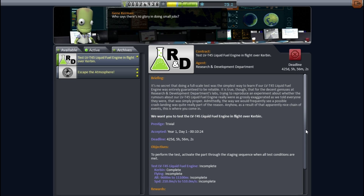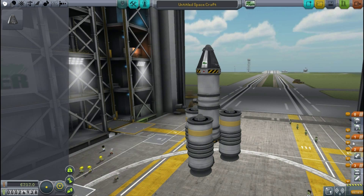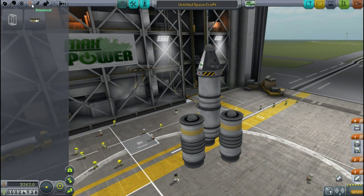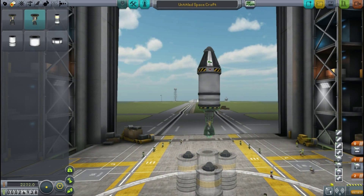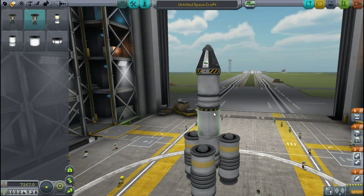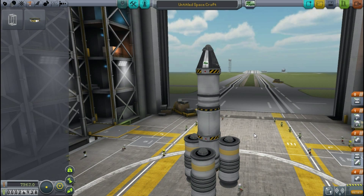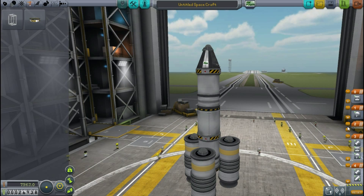And that's when I think - maybe I have to wait till all conditions are ticked and then launch the engine. That would be testing it under those conditions as opposed to just getting it up there. I think that might be right. So I decide to put a normal engine on the bottom and instead put a decoupler in with the testing engine, so I can get this up into the right position with all the ticks on, and then drop the bottom and fire the new engine to test it.